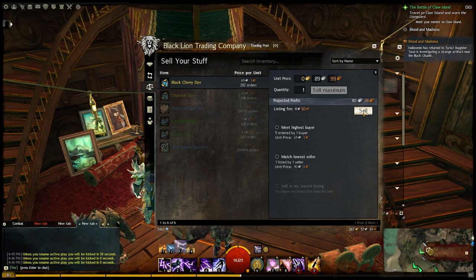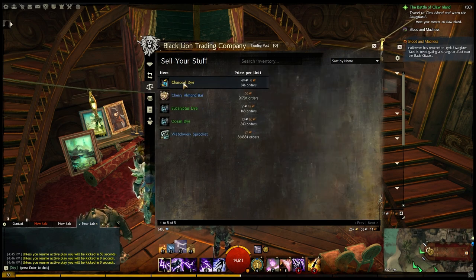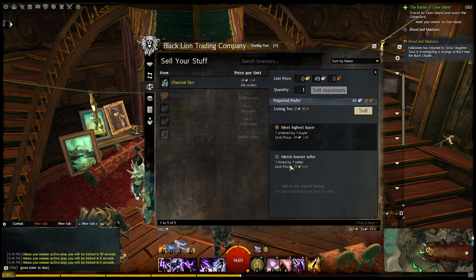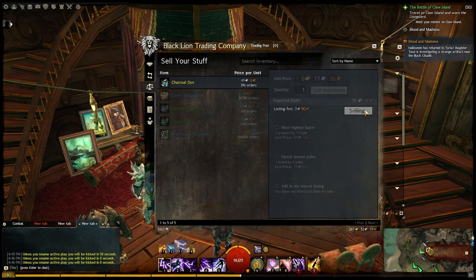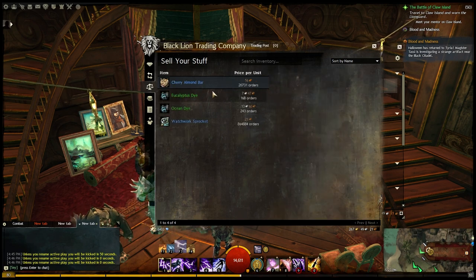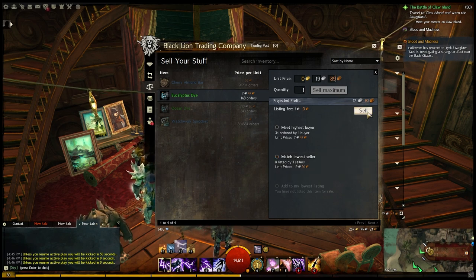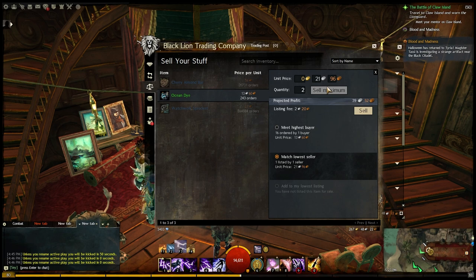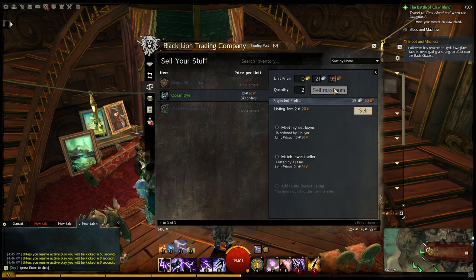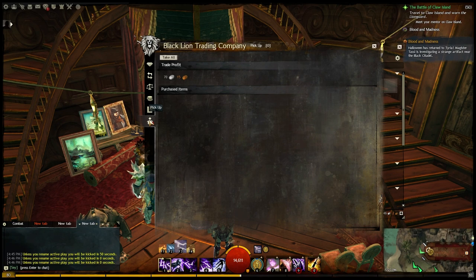I've found dyes and mini pets to be a fairly reliable source of income with not much risk involved. Now if you go all the way to the top where you've got some of the rare ones worth 100 gold, 60 or 70 gold, there is risk there. I've dabbled in some 30 and 40 gold dyes and haven't been burnt, but it's very scary. Please be cautioned — don't go buying anything above your means, because if that transaction fails, you can waste a lot of money in trading post fees.